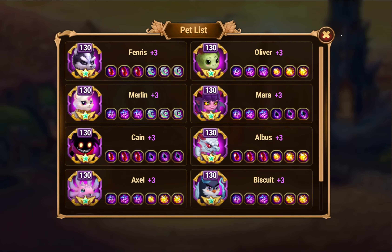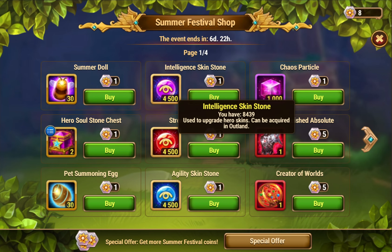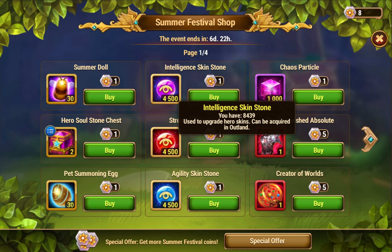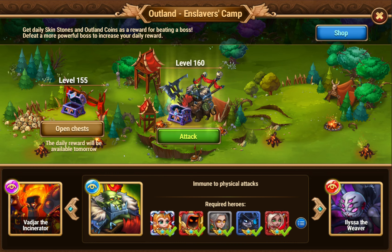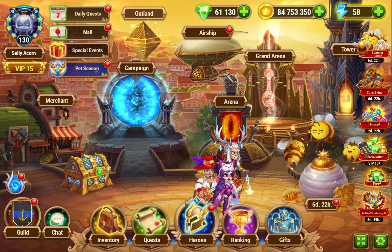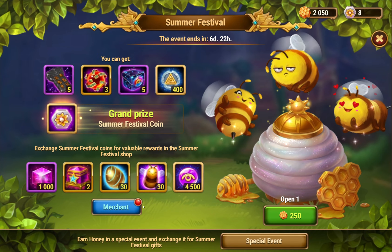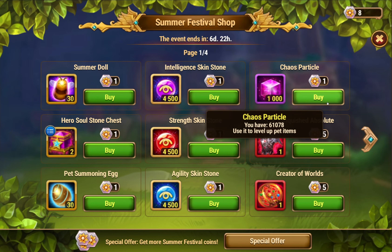It takes about 80,000 particles to max one pet, so particles are what you want to spend most of your coins on for most players. Skin stones are also an option — probably what I'll end up spending most of mine on with this account. They've gone up by 1,000 from 3,500 to 4,500. If you open outland chests, for 4,500 emeralds you'll get about 3,000 skin stones. So 4,500 skin stones cost roughly 6,750 emeralds — that's a bit worse value than chaos particles.